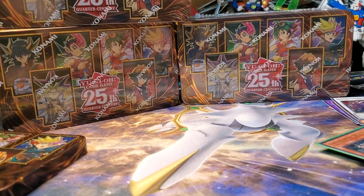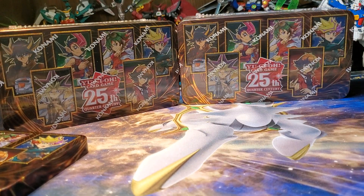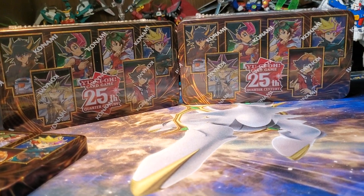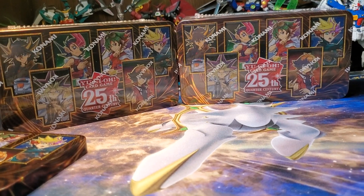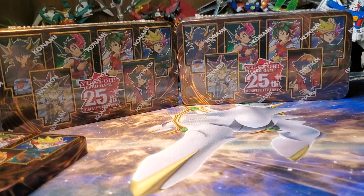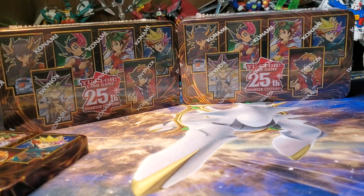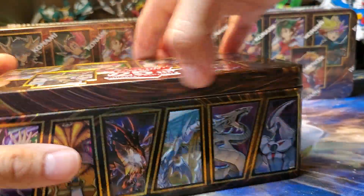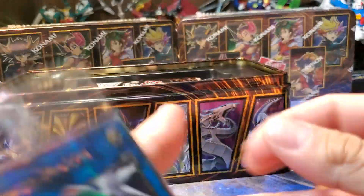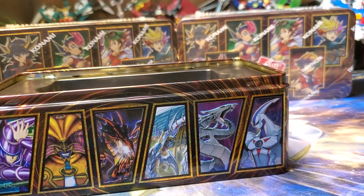Rares can go down here, ultras in this corner, supers up top — next tin. Always carry a knife, always practice life safety. You don't want to harm yourself or others. Easiest way to crack these tins. Next promo: Firewall Dragon. I'm hoping at least for Stardust — I want Stardust. I got eight more tins to go through so I'm not too worried.